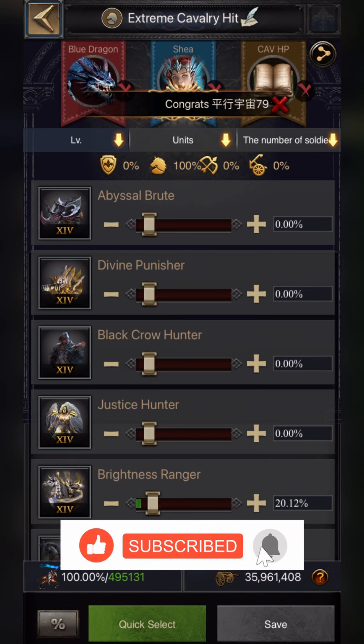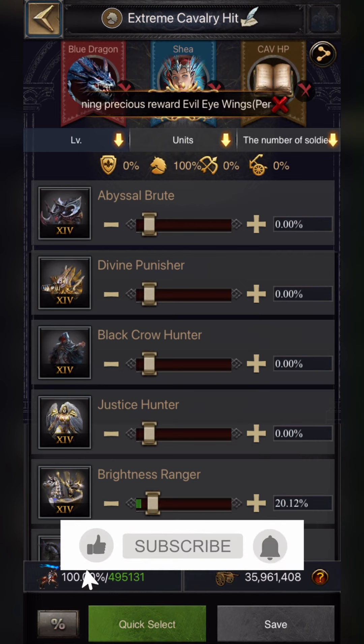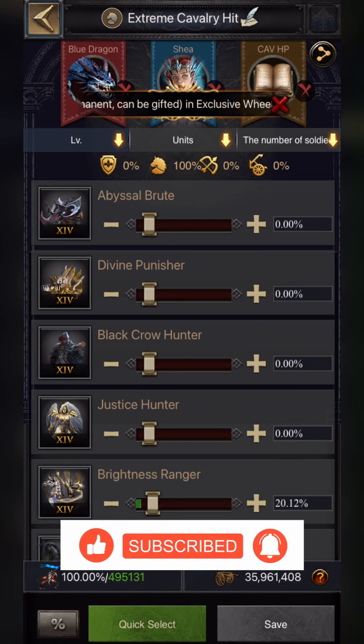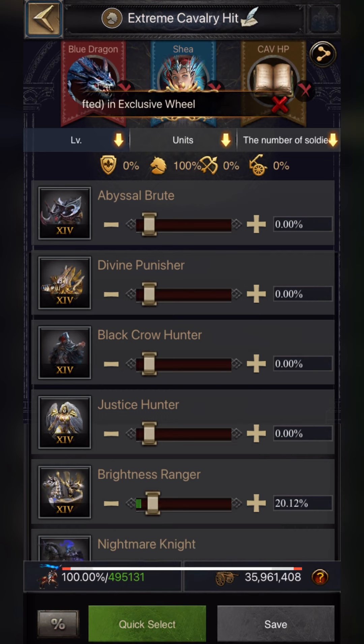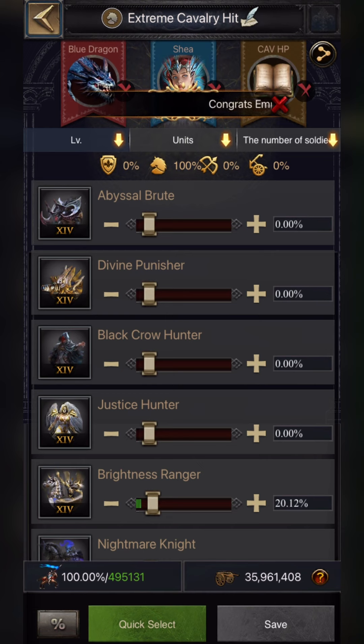I'm not going to mix cavalry with infantry, siege, or other troops. The reason is that the Rift and Royal Arena are one-on-one battles — if you give your opponent the advantage by placing weaker troops whose stats are not up to mark, it will only benefit the enemy and they'll easily be able to grab the site, whether it's Royal Arena or Treasure Rift. Keep these precautions in mind and use only those troops which are helpful, stronger in attributes and enhancement.